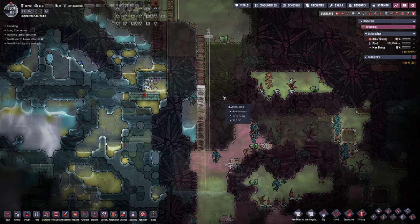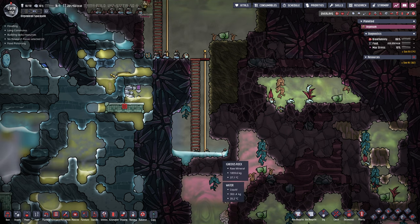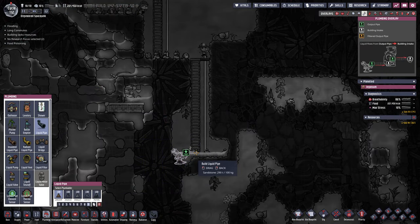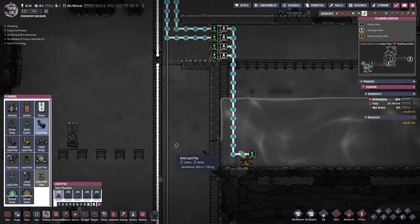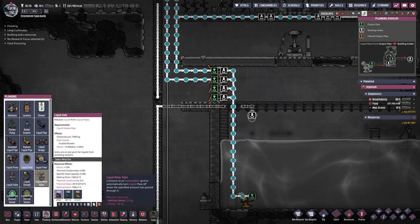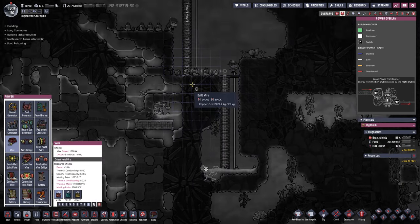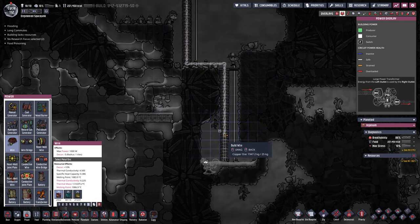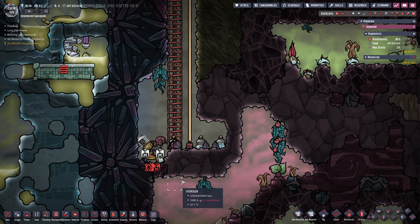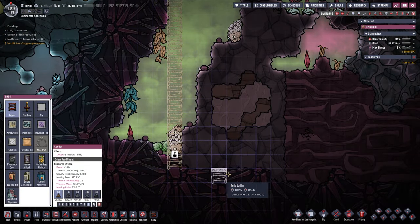Down here we made some progress but had to stop because we have some water and I don't want to drag it all the way down. So we're going to handle it properly — plop a liquid pump right here, come with a liquid pipe straight up, hook it up, use a liquid bridge and a liquid vent back into our reservoir. We'll need a power wire too — we already have it most of the way down. Now all the water is gone, so we can deconstruct the temporary setup. I'll leave the rest for a little bit longer — just in case.